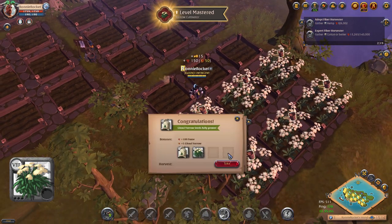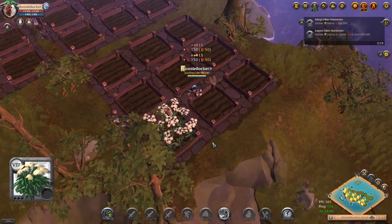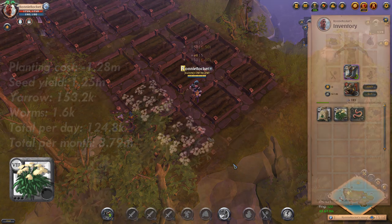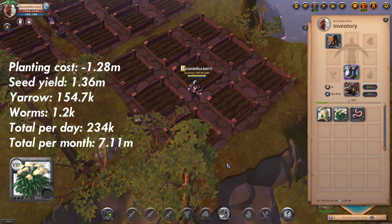Our final herb on the list is Ghoul Yarrow. 45 Ghoul Yarrow seeds is going to cost you an initial investment of 1.28 million. Without focus we got back 398 yarrow, 44 seeds and 8 earthworms, making a total of 125k per day which works out at 3.79 million per month. With focus we got back 402 yarrow, 48 seeds and 6 earthworms, making a total of 234k per day which works out at 7.11 million per month.